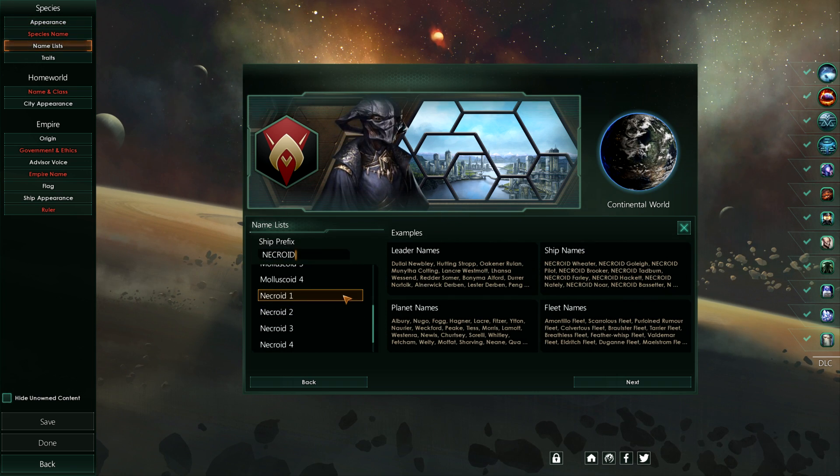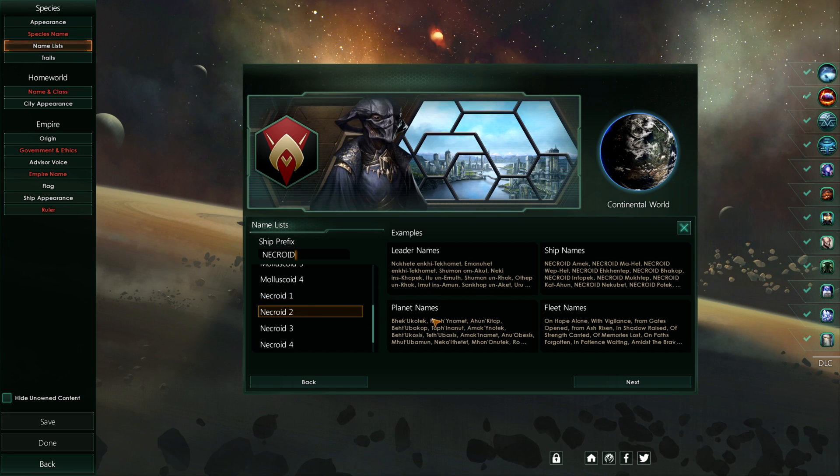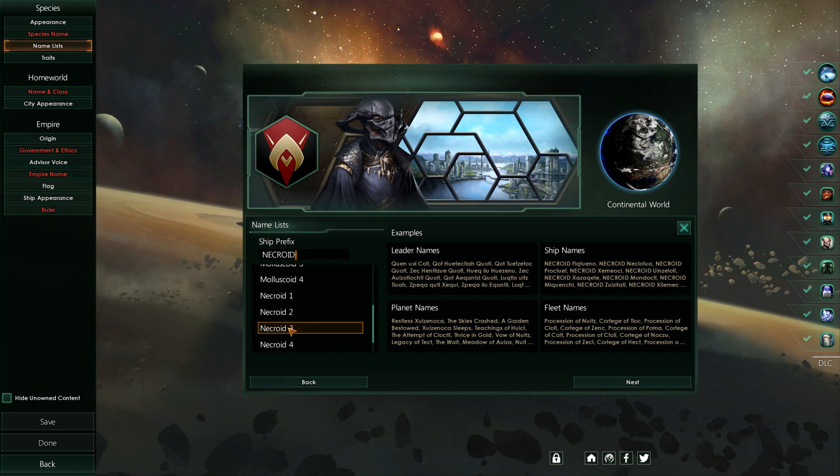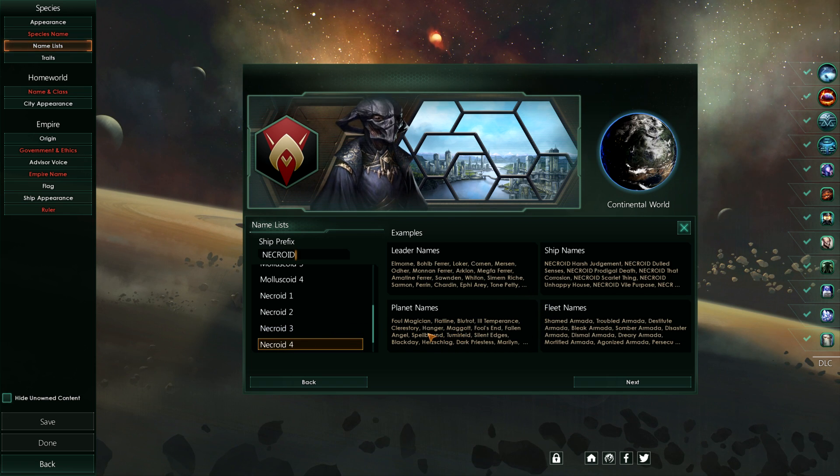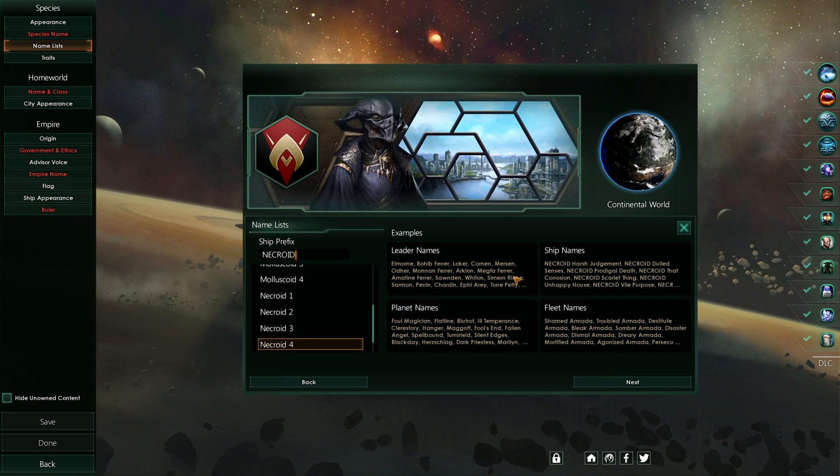A very quick look at the new name lists that have everything from classic horror literature to classic Egyptian names, to something that resembles Maya/Aztec cultures, and finally something based on things like D&D.